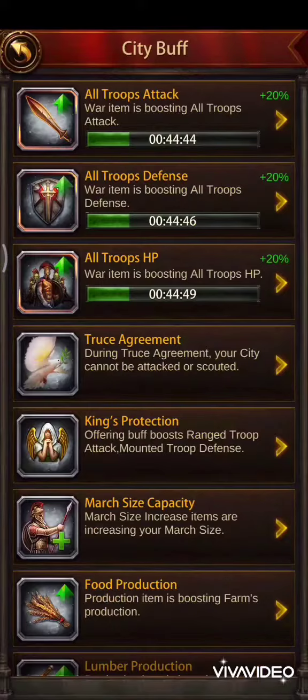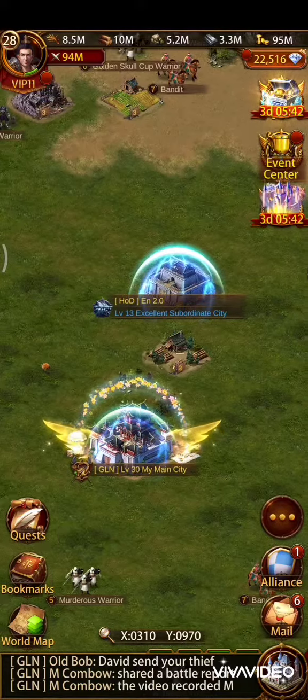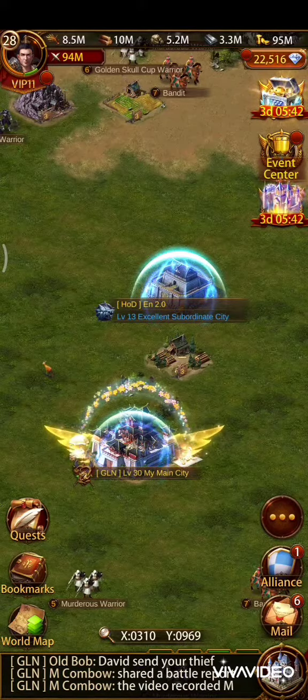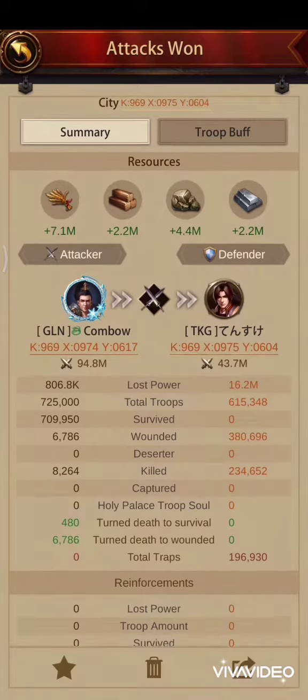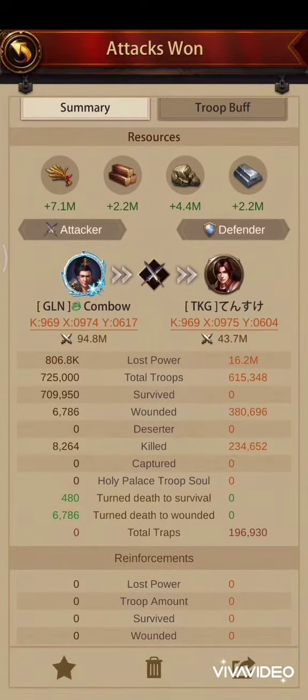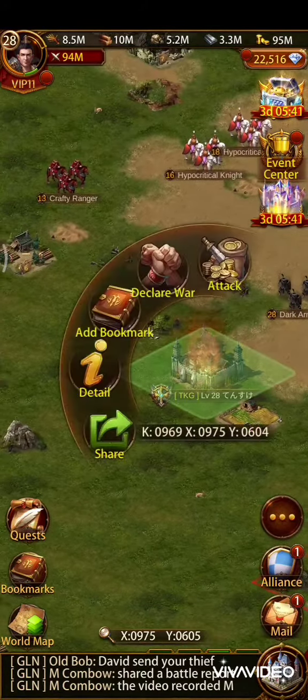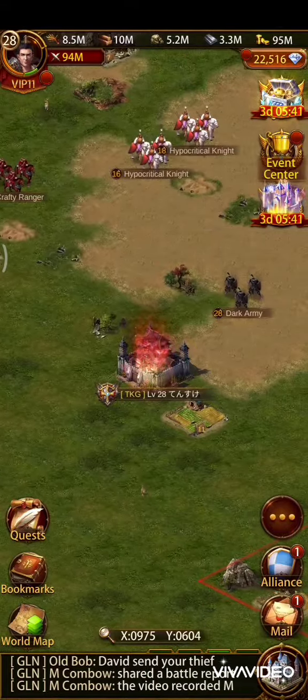I put up a bubble, then let's check the score — I got like 60 million, wait, 16 million. That's a good score, and he decreased in power too.